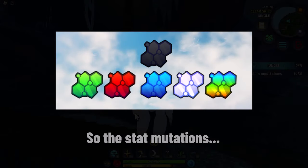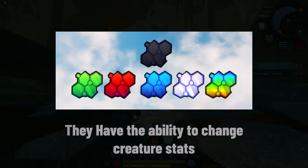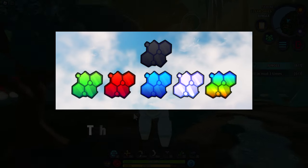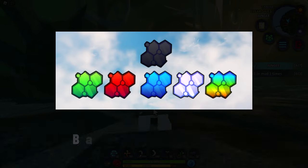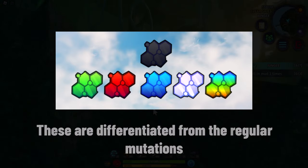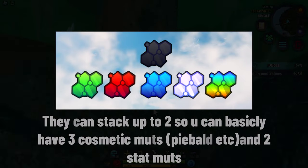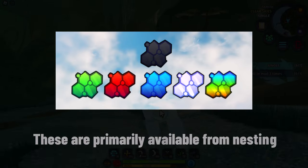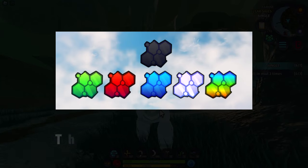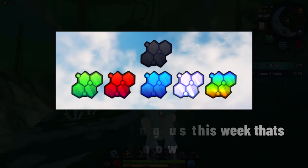Now let's check out stats mutations. Stats mutations are new mutations coming to the game which have the ability to change a creature's stats — like their size, roars, damage, health, and more. These are different from regular mutations because they are stat-based. You can stack two of them while also having three cosmetic mutations. They're primarily available from nesting and could also grant abilities like agile swimmer.